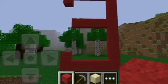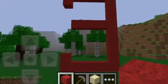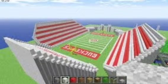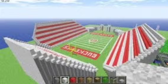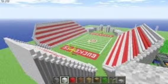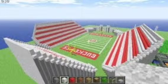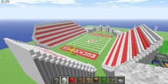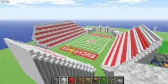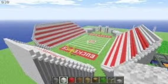Coming in at number three is a football field. I can't really read what is on there in the front, but it looks pretty cool. I like the design — red and white, nice. Everything seems to be in order, no blocks out of shape. I really liked this one. Tell me in the comments what it should have been, and there we go.